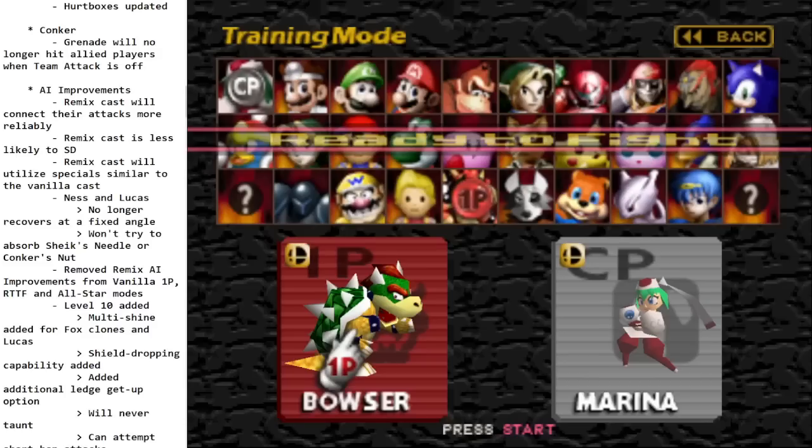Ness and Lucas AI no longer recover at a fixed angle — they'll go for slightly different angles, might try to hit an opponent or go closer to ledge. And they won't try to absorb attacks they can't absorb, like Sheik's Needle or Conker's Nut.